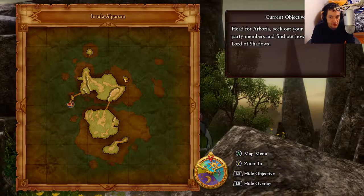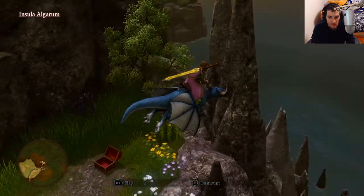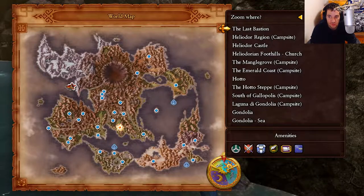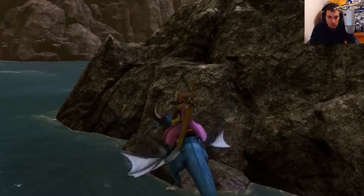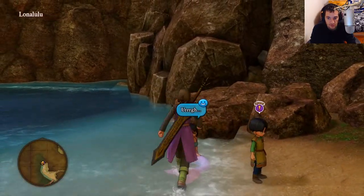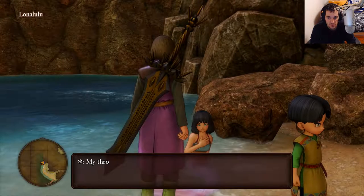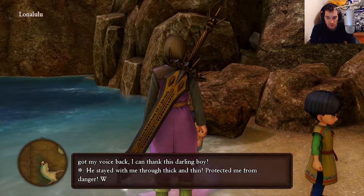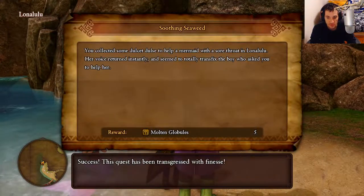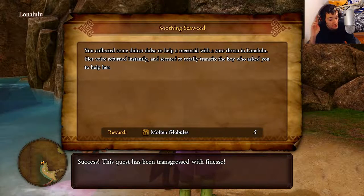I don't see any more treasure chests. We're going to zoom back to Lonelulu and claim our reward for this quest. Talk to the boy here — he tells you to give it to the mermaid, so let's give it to the mermaid. There we go, quest complete. We got five Molten Globules from that and another side quest complete. Let's go ahead and do the other two quests if we can.